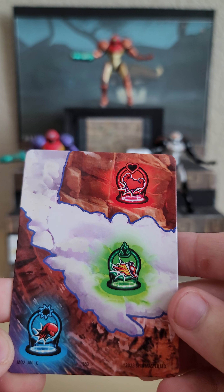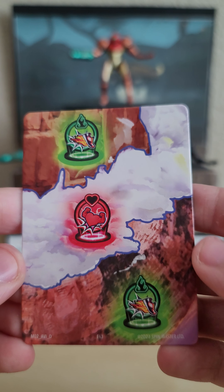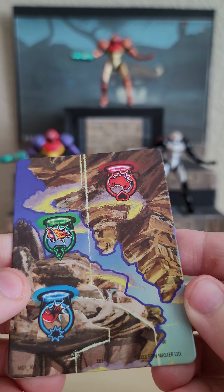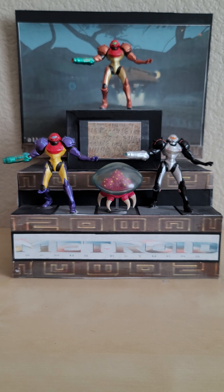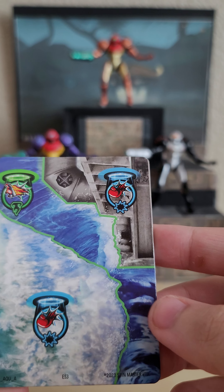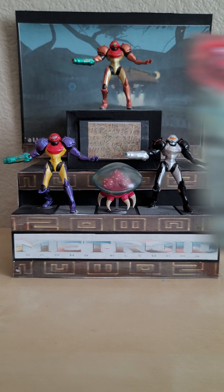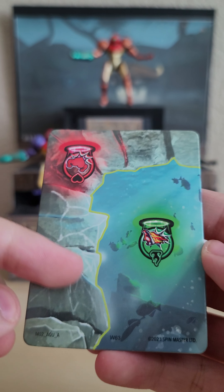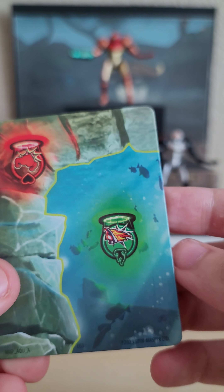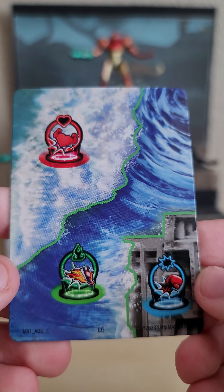Avian Clan finally — it's sort of like a sky backdrop which makes sense considering they're all supposed to be like birds basically. Some more Avian Clan action going on there. Sorry I'm not commentating too much on these cards because most of them are just kind of the same thing. Aquatic Clan — very wavy going on there. And then we get this underwater cave aesthetic, that's kind of interesting. I believe this is the last gate card — yep, my last one.